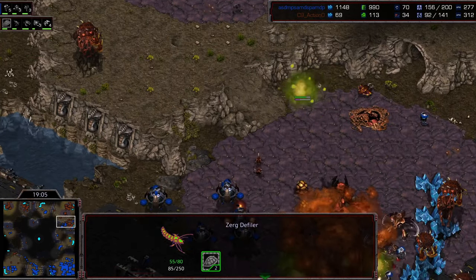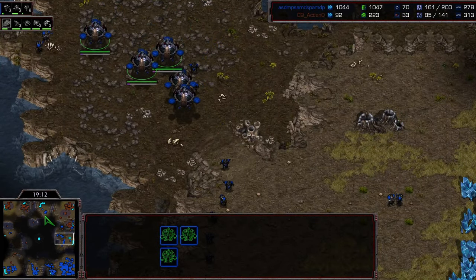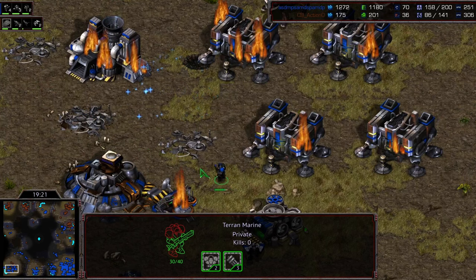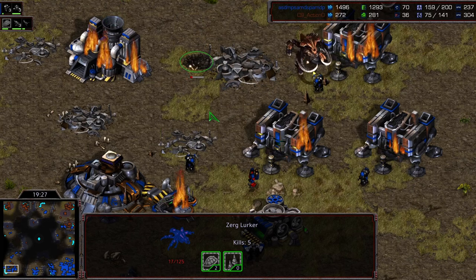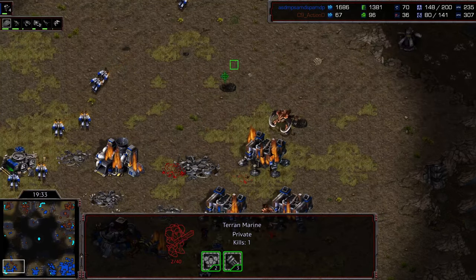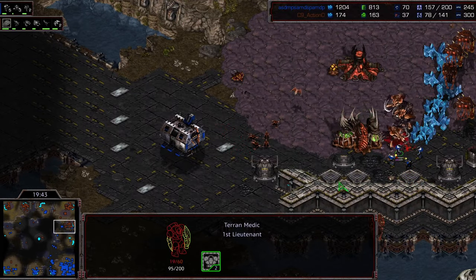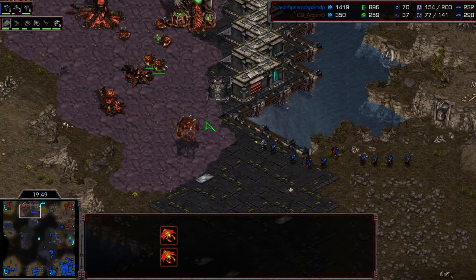Lings and ultras can clean up the natural. Almost nothing left at this point — some scourge pop out, he really needs to connect with a few of those vessels. This attack down to the bottom left has done some amazing work. Boxer-level micro here from Light — look at this, dodging this lurker over and over again. How the heck did you pull that off! This final bit of army at the natural gets cleaned up, but Action is starting to run low on everything, everywhere.